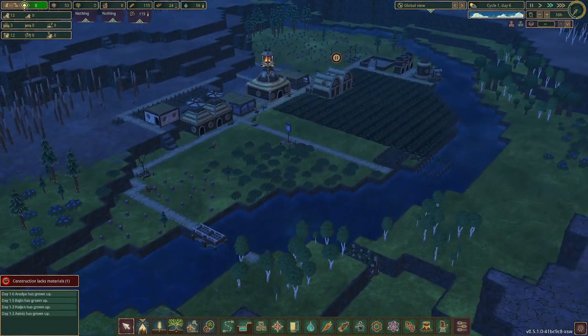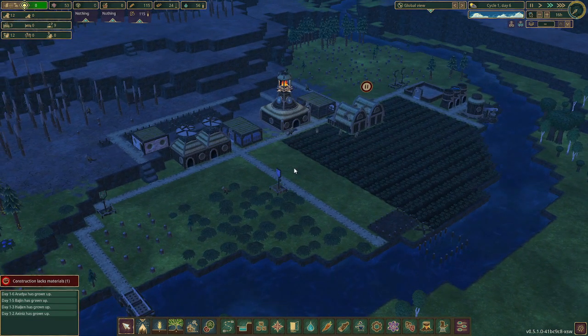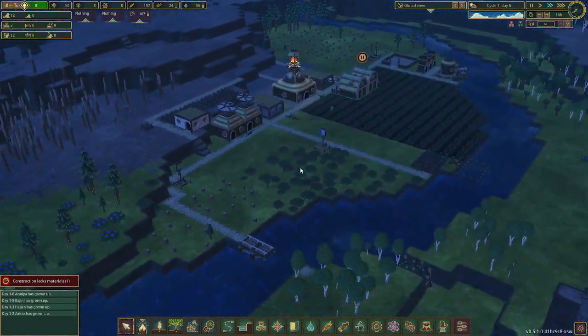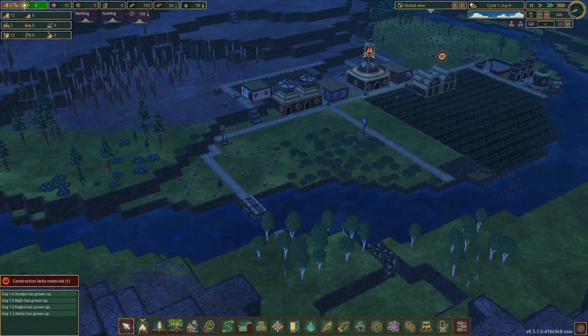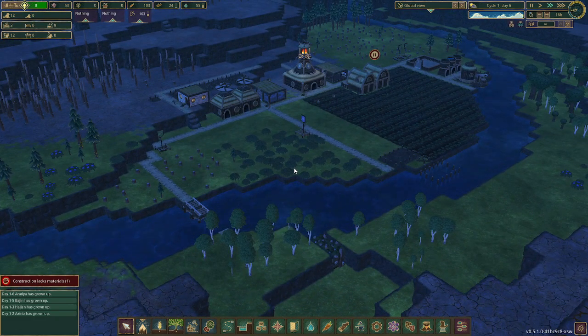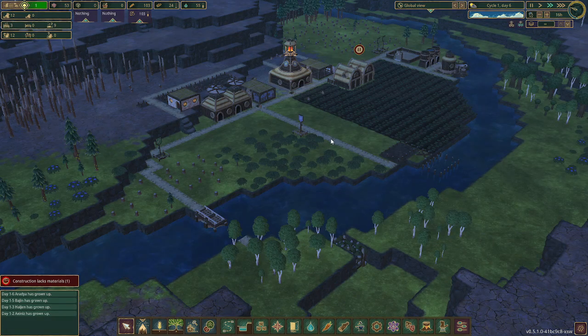Isn't this water beautiful? I wish I could remember the command to pull up the developer tools. I'd like to turn off the fog. I thought it was Control-Z. It's not any of the buttons — it has something to do with Z. Don't know.